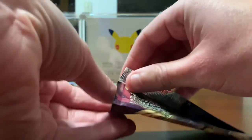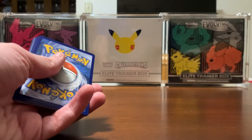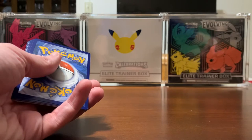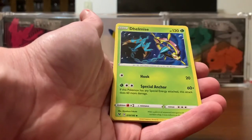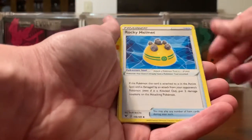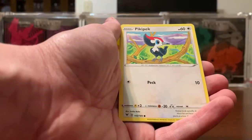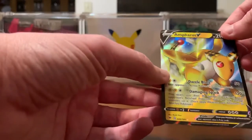Let's see if we can get the Rainbow Rare Chunkachew in this pack — it'd be amazing if we did. One, two, three, four. Starting off with Fighting Energy, Krokrok, Delmise, Rocky Helmet, Ferroseed, Joltik, Sandile, Seedot, Pikipek. We have a Reverse Nuzleaf and an Ampharos V card. Not bad from one pack — I'll take it.